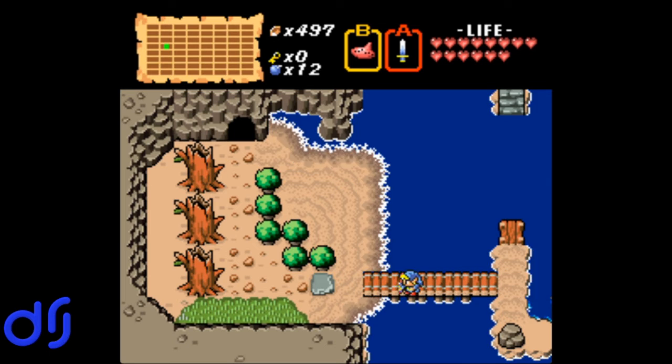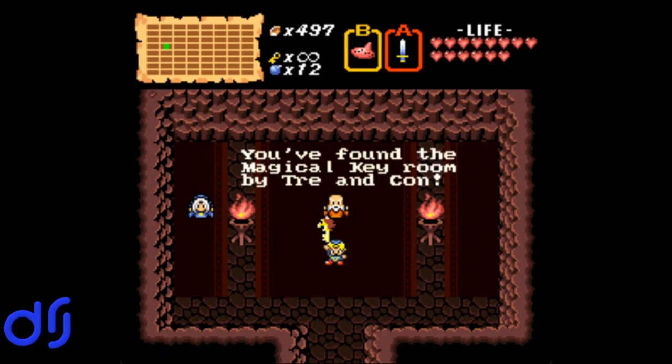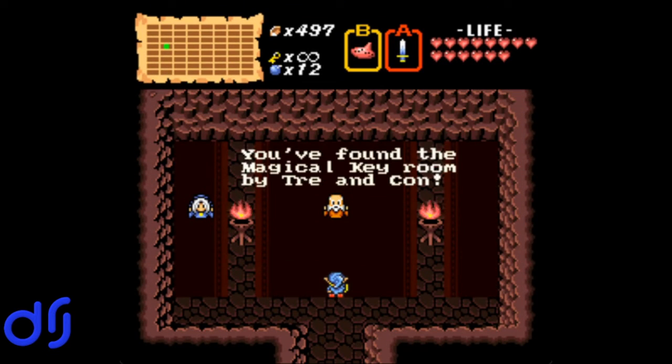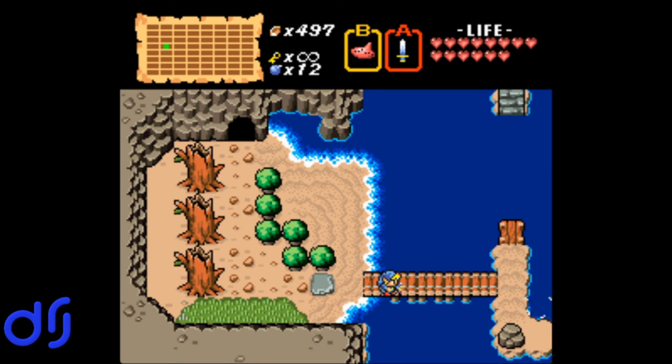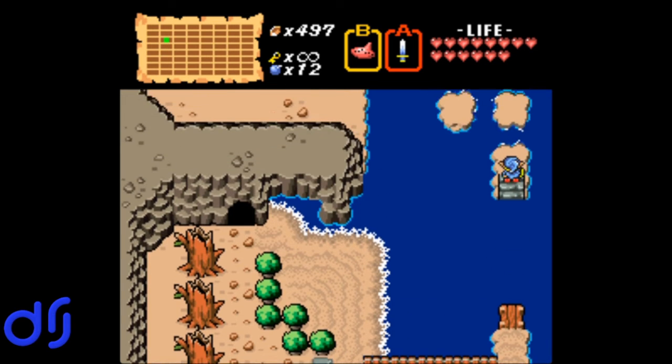Let's restore our bombs while we're here, and we go in here. We see an old man and an old woman: 'You have found the magical key room by Trey and Khan.' I think Trey and Khan were the ROM hackers who made this. We get the magical key — lion key, skeleton key, call it what you will, it has a lion head on the top of it. Basically it's infinite keys — we never need keys anymore because we can open all locked doors. So that's pretty cool. I'm glad I was able to get that again — I don't know if the first time you use the red ocarina it always takes you to this screen or only if you use it on that one screen, but we got it to work again, so that's what matters.